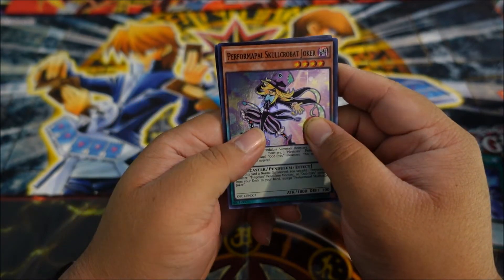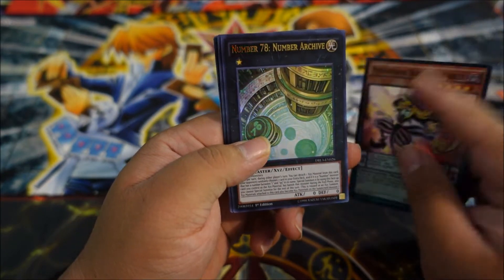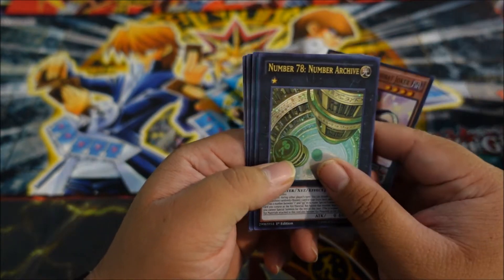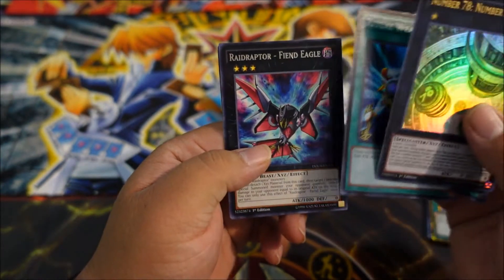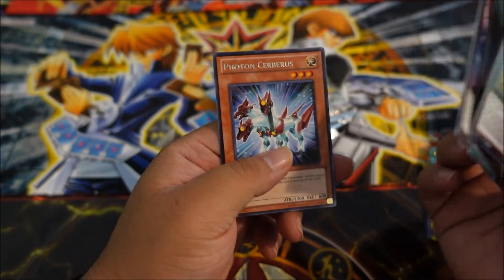Bam. Performer Pal, Gold Crow Bad Joker, Number 78 — okay, that's not bad. I'm not gonna lie. Ritual Weapon — very cool. Raid Raptor. And Photon Cerberus.